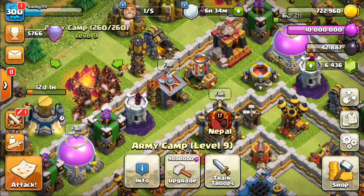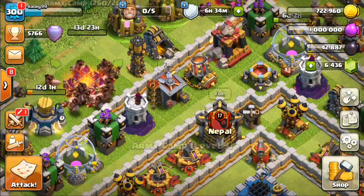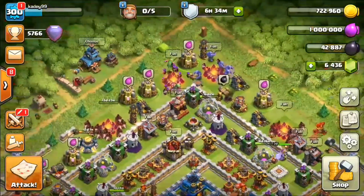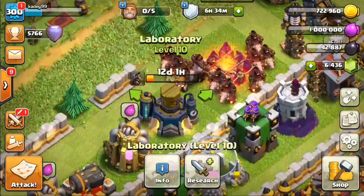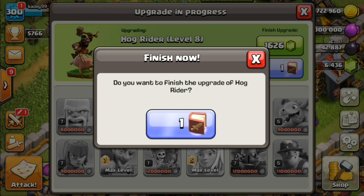Now we will be upgrading our army camp to the next level — 14 days — we are going to wait for that. Then we head over to our laboratory: hog riders will be maxed in 12 days, 1 hour, 53 minutes, 57 seconds. But this is Uranobani Gaming — we are not going to wait.